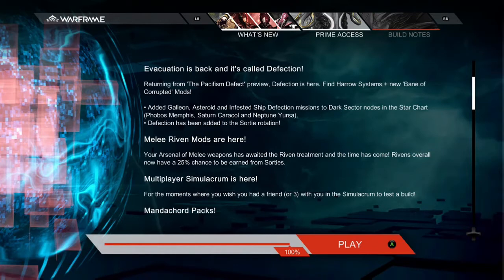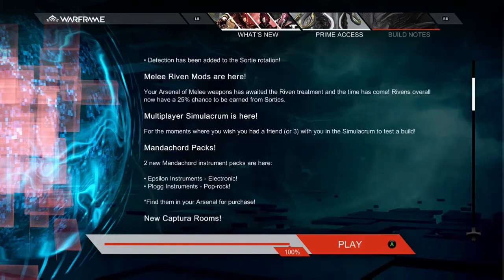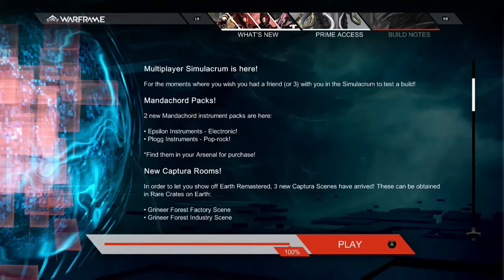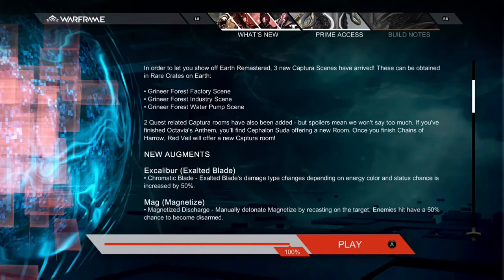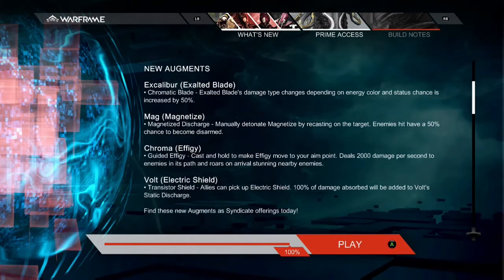I'm so happy that we waited two months to get this new update — not actually, I'm kind of mad about that. We got some new Manticore packs, and then we have some more Capture Rooms — three new rooms. We also have Earth Remastered. Earth has been remastered with a complete new rework, and it looks really nice — basically a reskin.